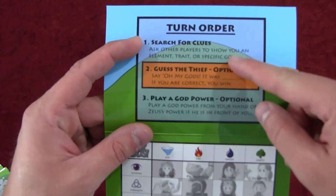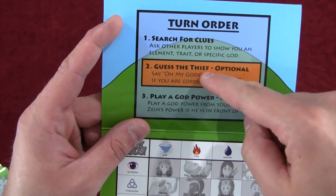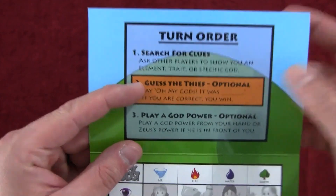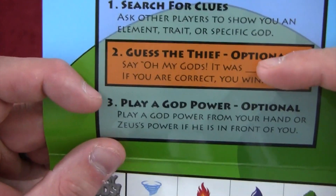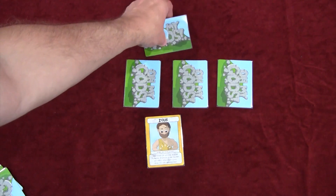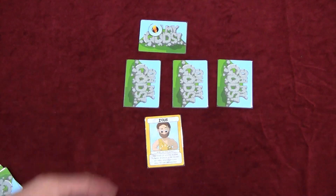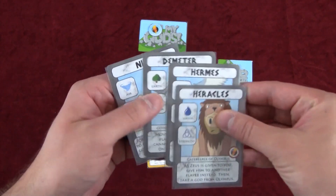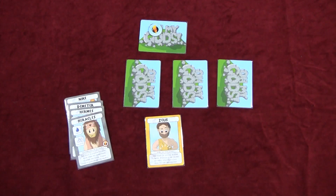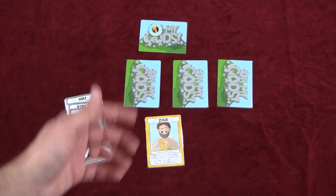You then move on to step three of your turn. But step two is that you can guess the thief — you can only do this once. You basically say 'Oh My Gods, it was Aphrodite,' pick up the hidden card and look at it. If it's not that character, you put it back and you're eliminated from the game. All the cards in your hand are placed face up so everyone else can see them, and they continue until somebody guesses correctly.